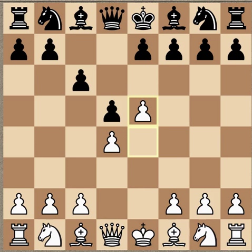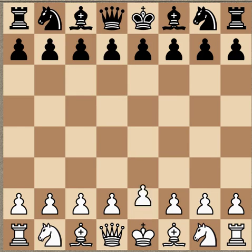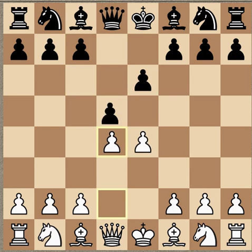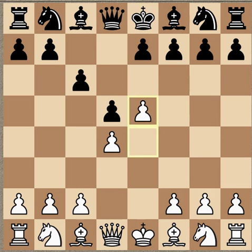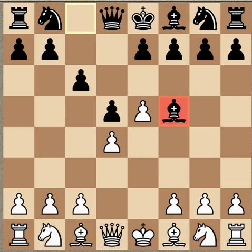Black usually has to move the same piece a few times to get it properly developed. The difference between this opening and the Advanced French is that this bishop can come out freely. Whereas in the Advanced French, you have a similar structure with this blockade in the center, but this bishop is inhibited. However, the counterplay against the D4 square has begun in earnest, whereas in the Caro-Kann the bishop comes out but there's no pressure on D4. So it's kind of a trade-off.